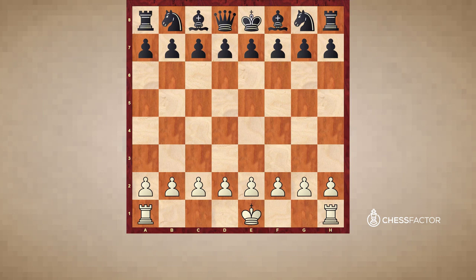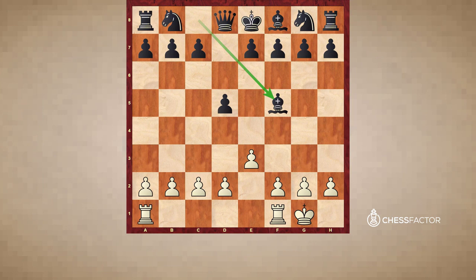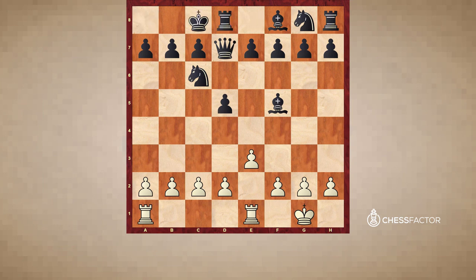That is reason number one why we generally castle kingside: the pawns in front of us are more compact. The second reason is that it is simply faster. If black wishes to castle queenside, it's going to take a while — he must remove a move such as e3, then d5, then two minor pieces, then a heavy piece like Qd7, and only then can he complete queenside castling. And notice that the a-pawn is still not defended by the king, so the king will still need to move.